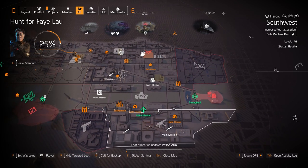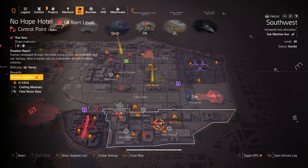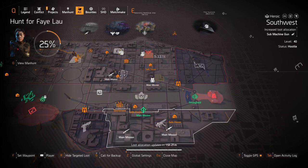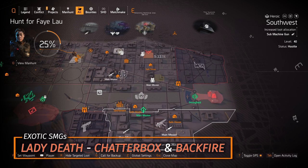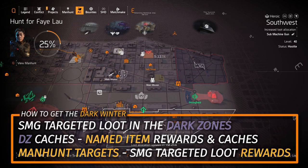For normal targeted loot, SMGs are in the Southwest area at No Hope Hotel — you can check out my XP farming video for that. You can get the Lady Death, the Chatterbox, and the Backfire, which are the three exotic SMGs in the game. Remember the Dark Winter and the Apartment are dark zone exclusives, but there are several ways to get them shown in the bottom left overlay.